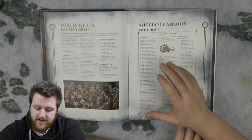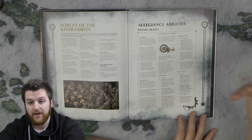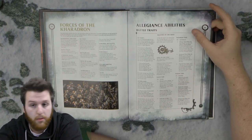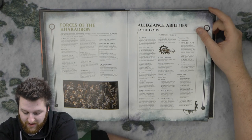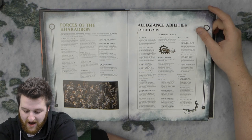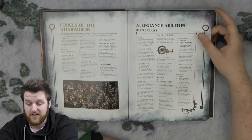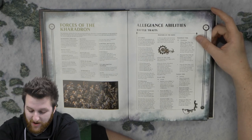Then they have 'Stick to the Code'. If you're using a particular Skyport you have preset ones, but otherwise you have an article, an amendment, and a footnote to choose. On the article table you have three choices: 'Honour is Everything' — reroll hit rolls of 1 for friendly Kharadron Overlords heroes targeting a hero or monster; 'Master of the Skies' — reroll hit rolls of 1 for friendly sky vessels targeting a unit that can fly, essentially anti-air; or 'Settle the Grudges' — after armies are set up, pick one enemy unit and reroll hit rolls of 1 for all friendly Kharadron Overlords units targeting that unit. So your entire army could reroll ones against a scary unit like Nagash or Archaon.